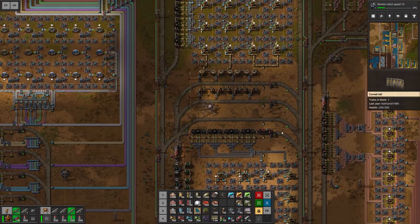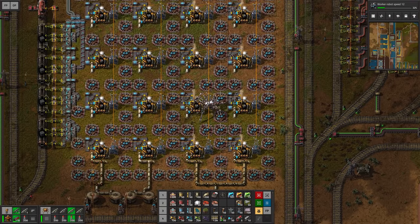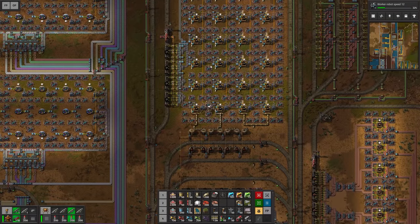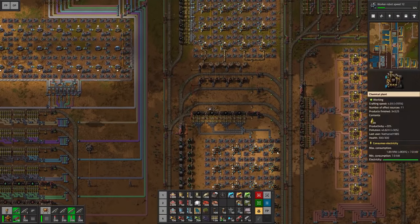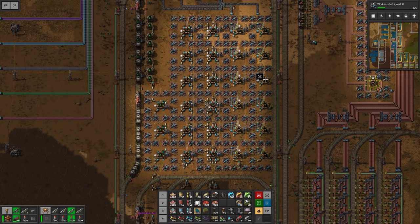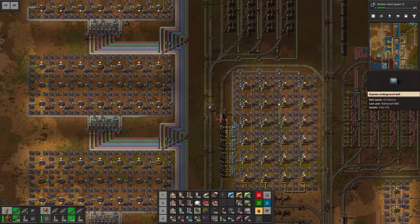Another thing I changed: we now have only one line for the heavy oil and one line for the petroleum, and then another two lines for the light oil. This way we are getting way more solid fuel than before. As a matter of fact we're getting one entire line right here and probably also almost one entire line at the bottom — just shy of an entire blue belt. But that's almost two belts per station, and therefore we get almost four belts of solid fuel.